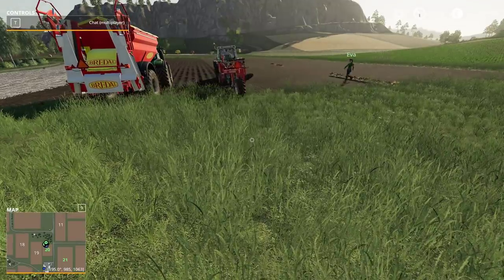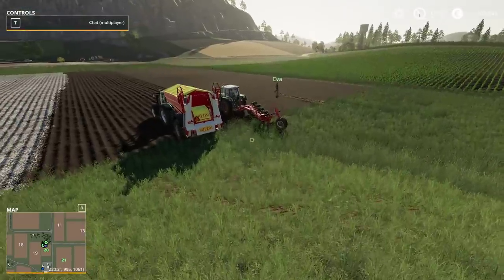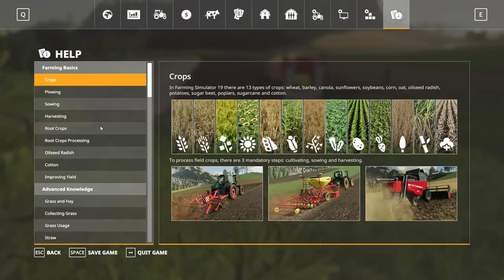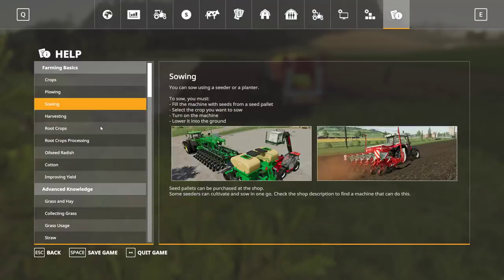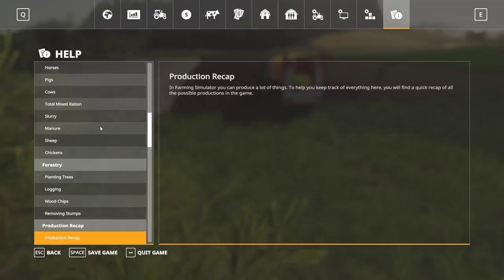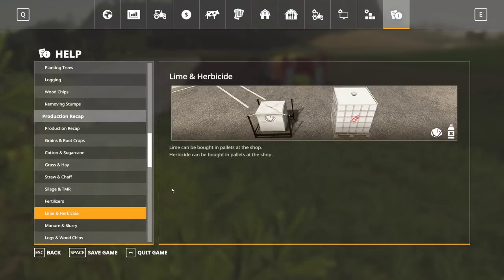In real life you have to do it sometimes but the game says every four crops. I didn't do the tutorial, or I did parts of them. I probably should have. If you go into the help and look at the lime and herbicide section, you get symbols and some info. Is this ready to go? I'm going to wait for him to do one more row.